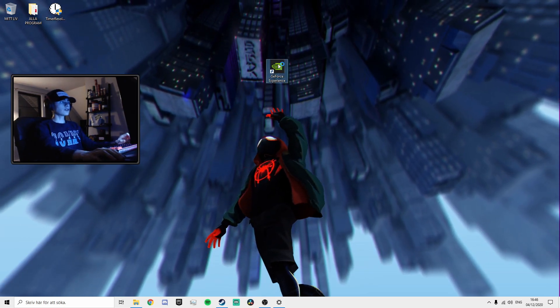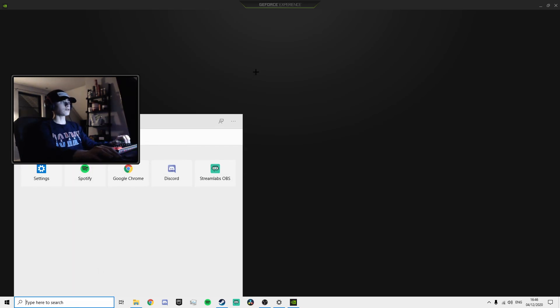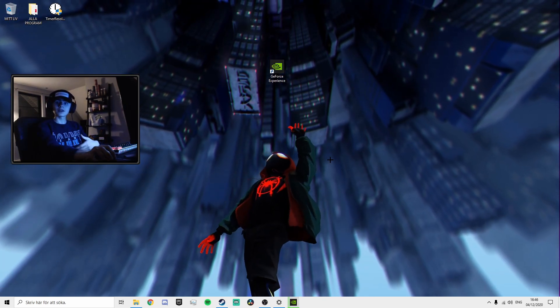We can go over to GeForce Experience. You guys have to search in the search bar for GeForce Experience if you do not already have the app. As you guys can see right here we actually have a game ready driver ready to install, so hit Download on that as well. That will just download in the background. We can keep it running and move on to the next step.